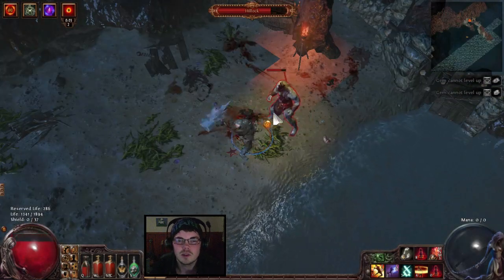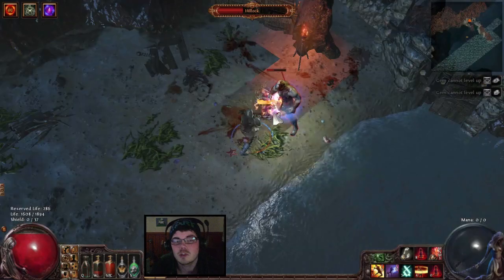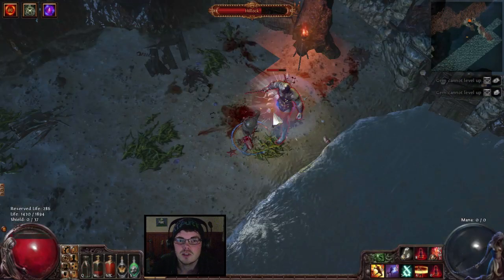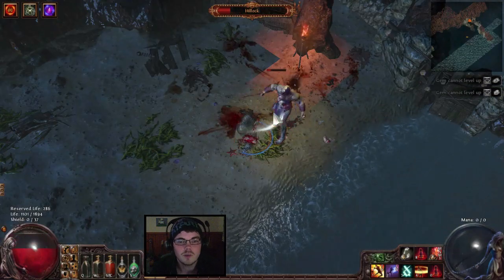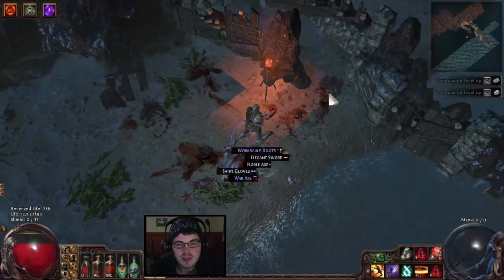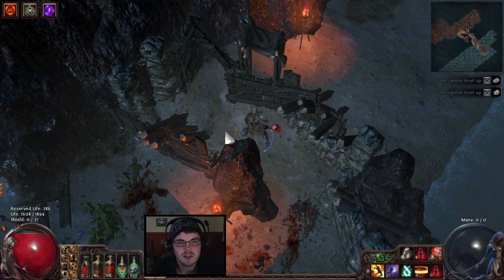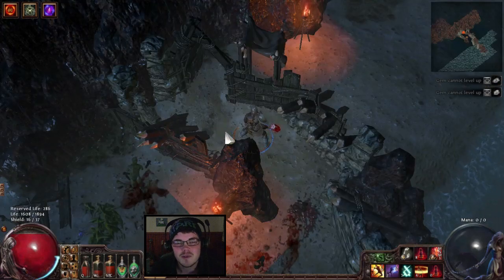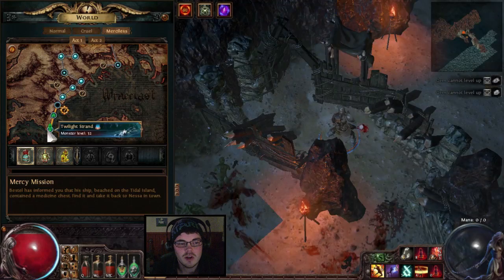One of the main things about this is killing Hillock repeatedly, because you can just run this zone over and over again really quickly. Hillock dies pretty fast and he'll often drop a rare or two for you. So it's a good way just to get a few initial Merciless pieces of gear. To restart this zone, you basically just go to the waypoint, CTRL click on this zone, and go to 'New' when the menu pops up.